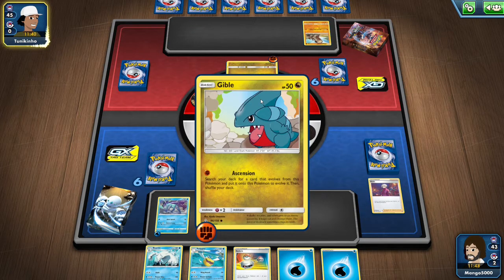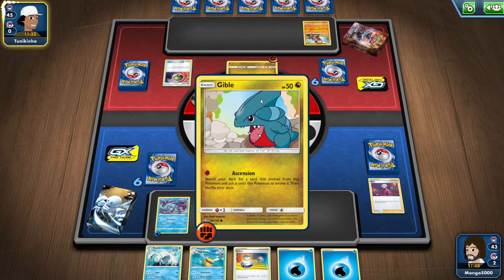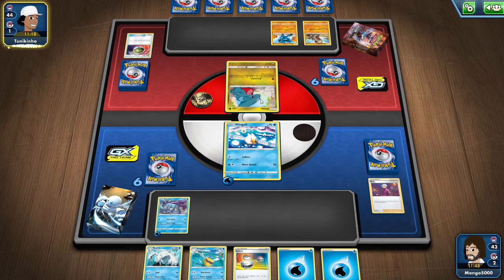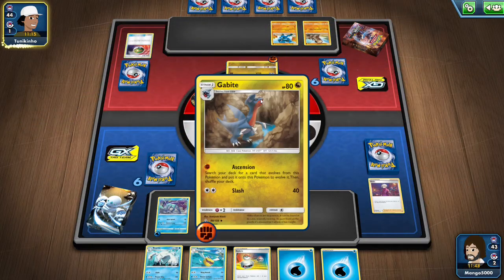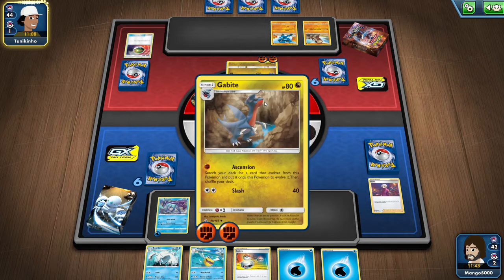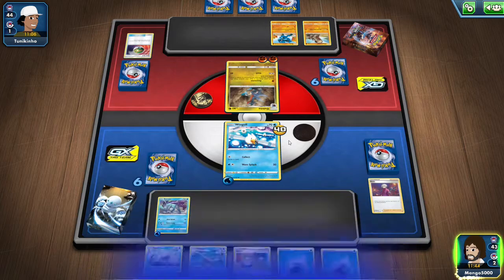He's probably going to use Ascension, unless he's got Gabite already. He's going to use Nest Ball first. So he did get Gabite. It looks like he'll use Ascension for Garchomp then. No — he's going to attack me with Slash. Interesting choices.